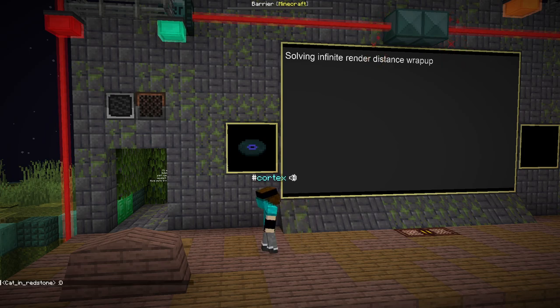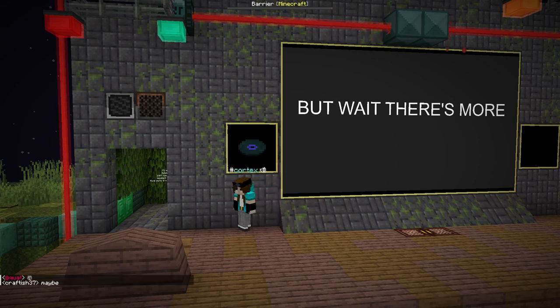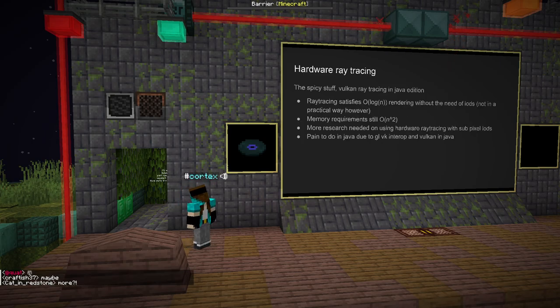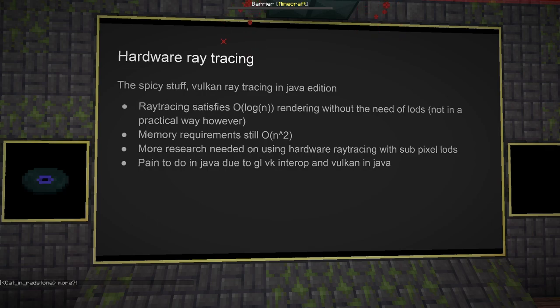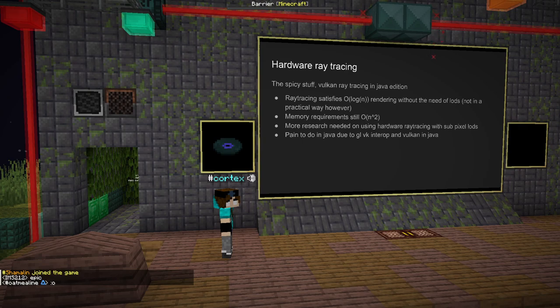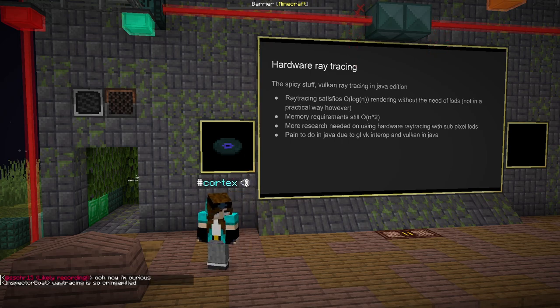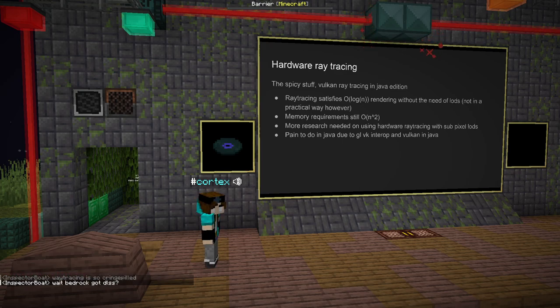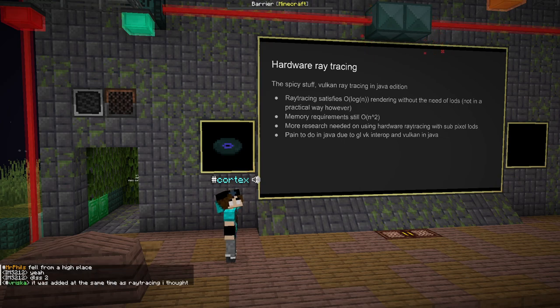That is my solution for solving infinite render distance. Unfortunately I don't have a full demo — I didn't have time and got distracted on another project. Now, hardware ray tracing. It is a talk about infinite render distance and ray tracing — we can't forget the ray tracing. It's the spicy stuff. The only difference between Bedrock Edition and Java Edition pretty much is that they have DLSS and ray tracing stuff. We want to do that as well. It is very hard because Java Edition is written in OpenGL.